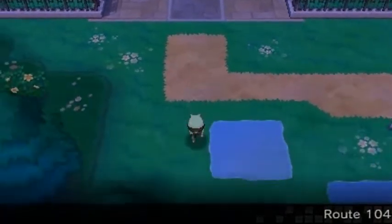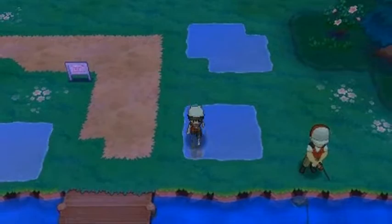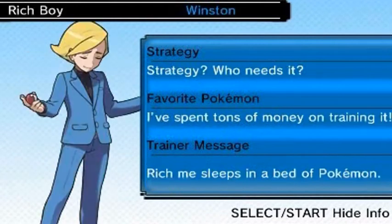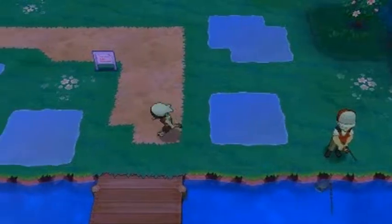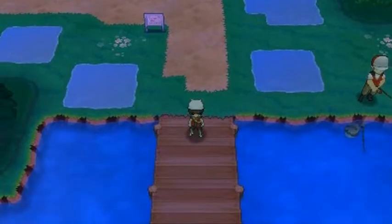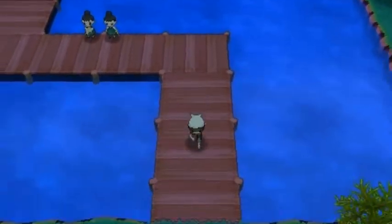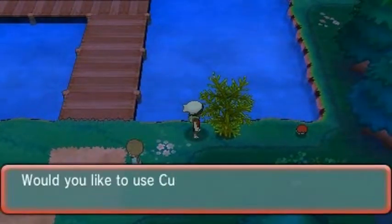We're gonna be moving on right here, and as you can see on the bottom of the screen there's the AreaNav, which lets you find a Pokémon trainer who wants to rebattle you. After you defeat the first gym leader you'll be able to battle any trainer you want, and the best part is they're gonna be wanting to battle you every single time. Off-screen I'll be battling some of these guys — this is how we get stronger.